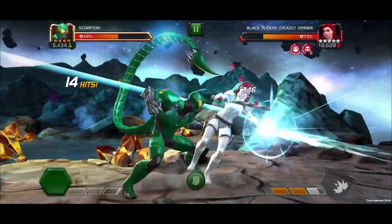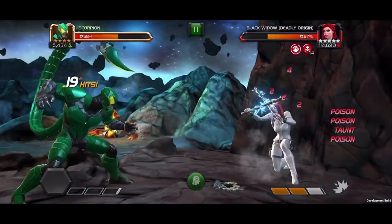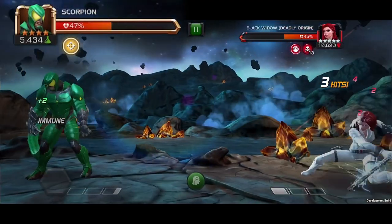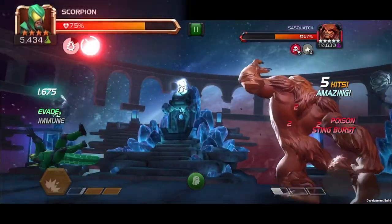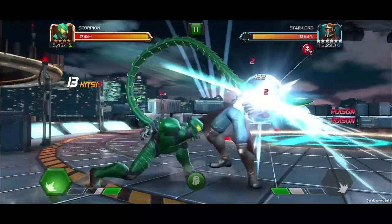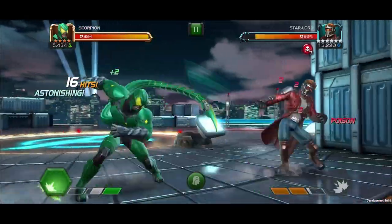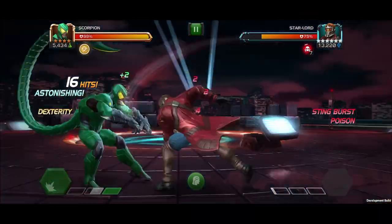Scorpion will gain immunity to the Sting Debuff types not chosen, so while Scorpion defaults to Poison, he'll also default to immunity for Shock and Rupture. Also, if the opponent launches a special attack, Scorpion inflicts a burst of Sting Debuff damage per stack of Sting Debuffs active.